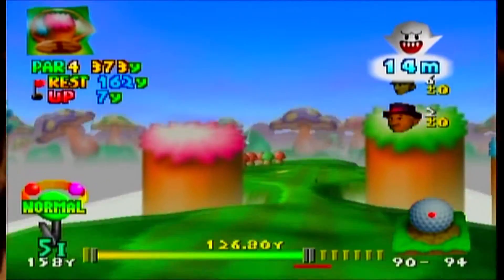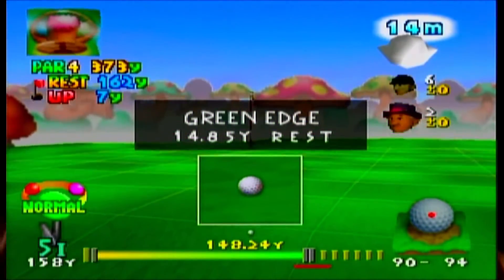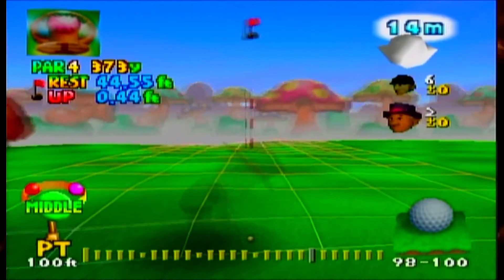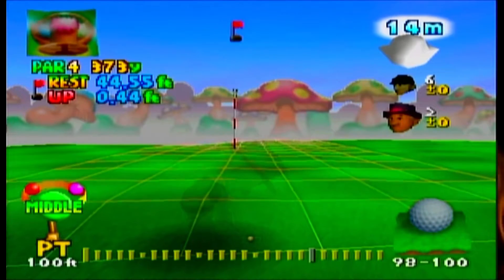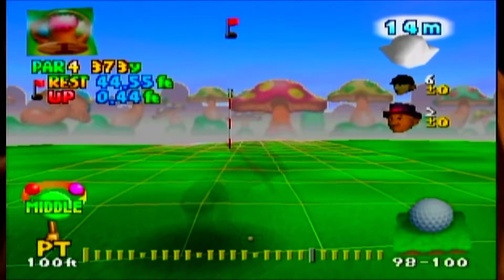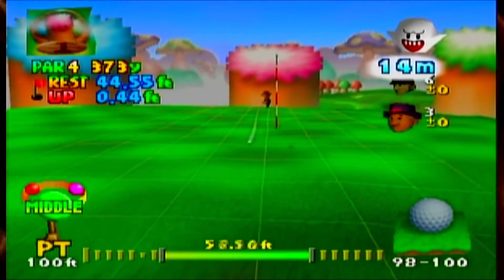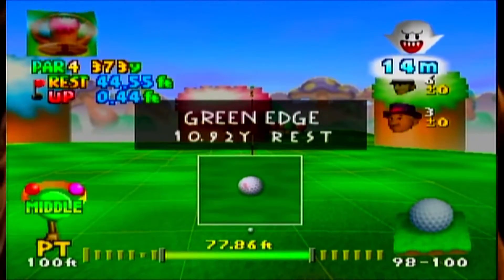I think this one is going to be safe rather than sorry. I don't think I made the green, though. Green edge — still good enough to putt. 45 feet, but 0.44 up, so you'll need a little extra power. It breaks that one. Too hard — I think the angle was too hard. I should have gone to mid. Green edge again.